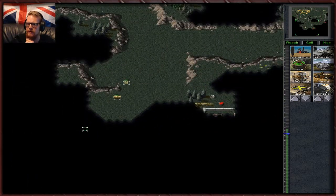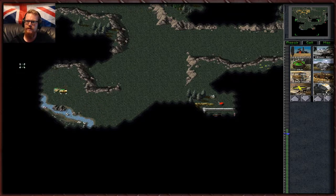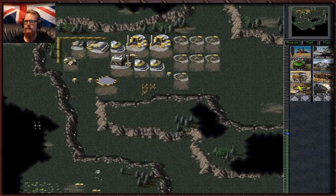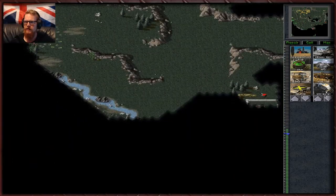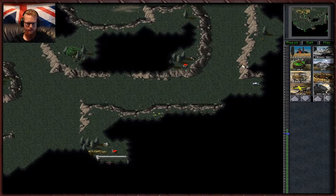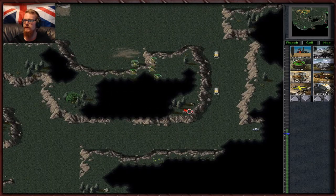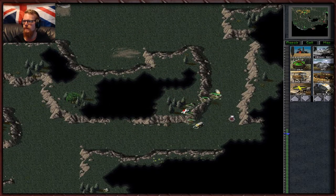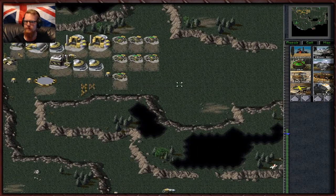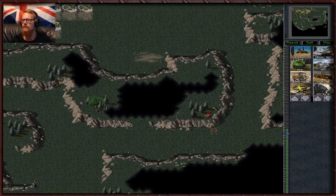Will these guys actually harvest that Tiberium without being stupid and getting themselves killed somehow? They're taking the long way around, which is kind of dumb. One of these is not grouped in. See, if you were all grouped — that was stupid — that was what happens when you push the Windows key.